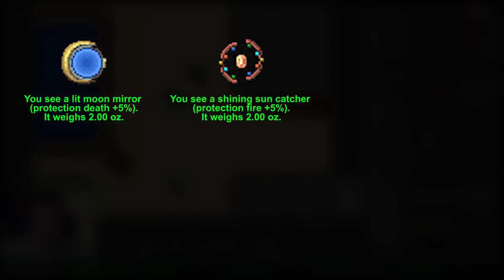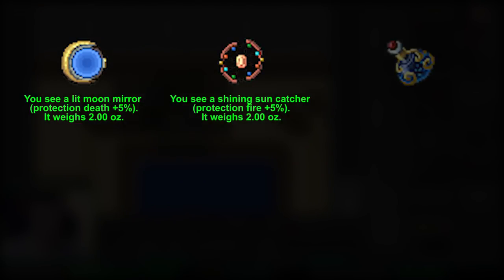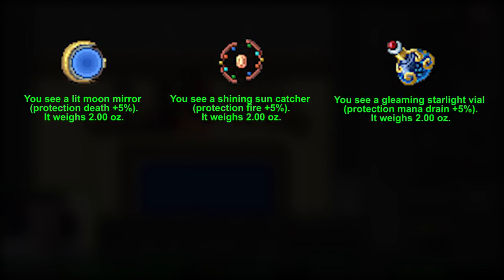This is the Lit Moon Mirror — it is an item that you can wear in your arrow slot to protect yourself from death damage by 5%. This one is the Shining Suncatcher, you can wear it in your arrow slot to protect yourself from fire damage by 5%. And this one is the Gleaming Starlight Vial, it protects you from mana drain by 5%.